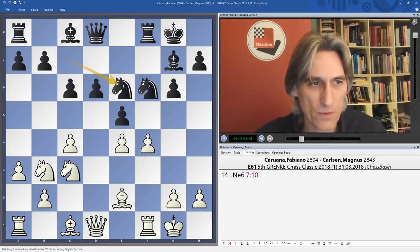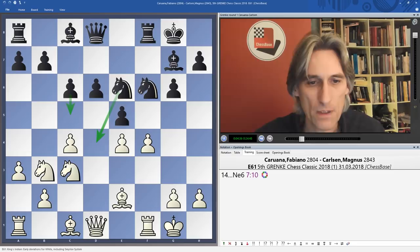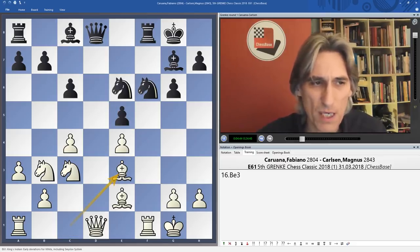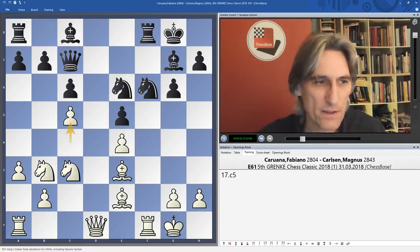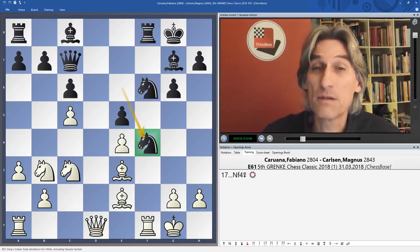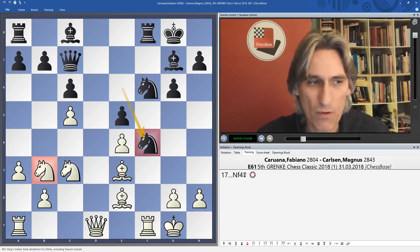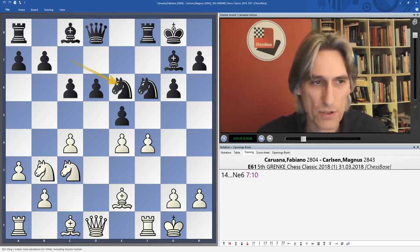Immediately Carlsen seized the opportunity to bring the knight in, and the big idea is that it wants to come to d4, possibly playing c5 first. If Caruana wanted to, he could trade and bring his bishop there, but you can see the knight has options to fly in. That is an excellent square — compare that knight on b3 with the knight on f4. The knight on b3 is very poorly placed, so already Black has the much easier position to play.